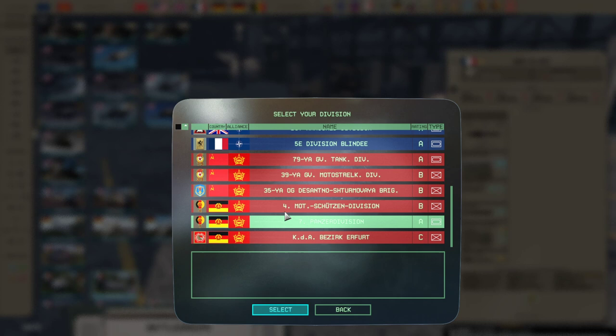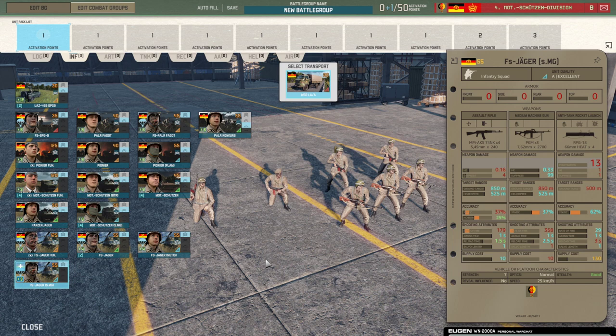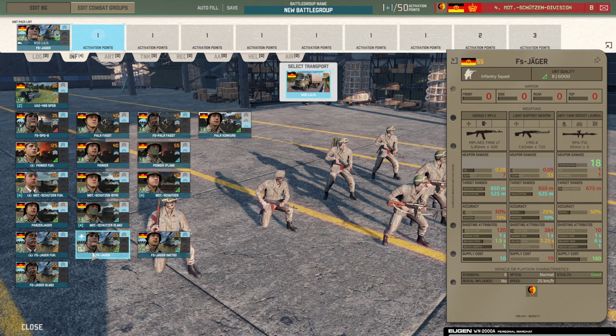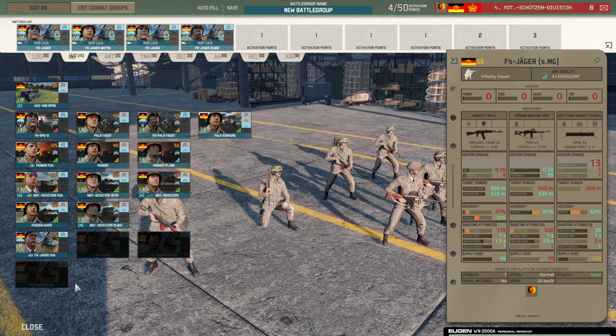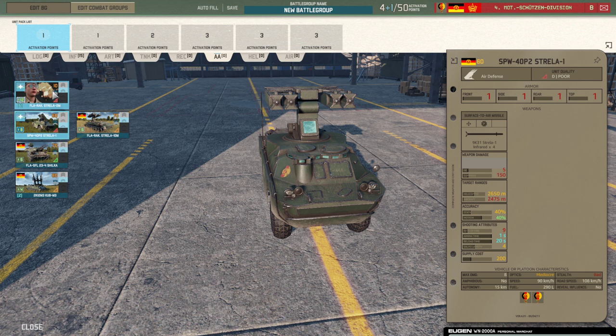Moving over to the East Germans, these decks get quite a few new units. First is a Falter Meager with SMGs — quite helpful with forward deployment. This one has three firepower medium MGs, so more firepower, and you can now start with a lot of Falter Meagers in the 4th Motorisierte Schützen Division.